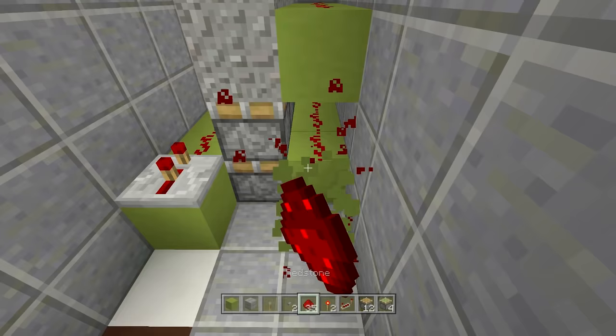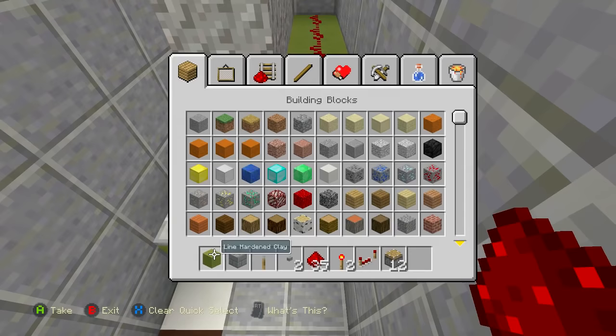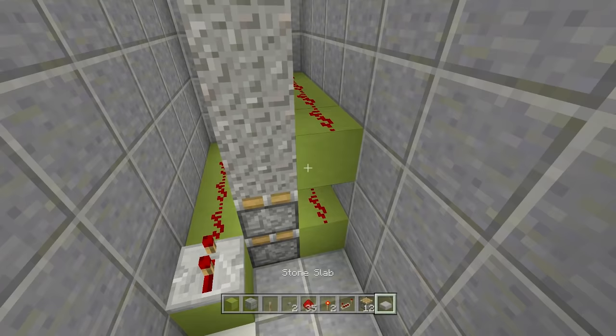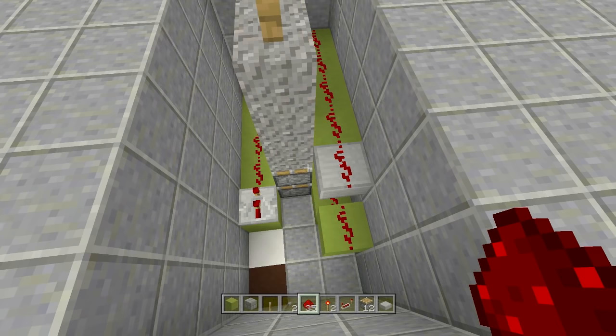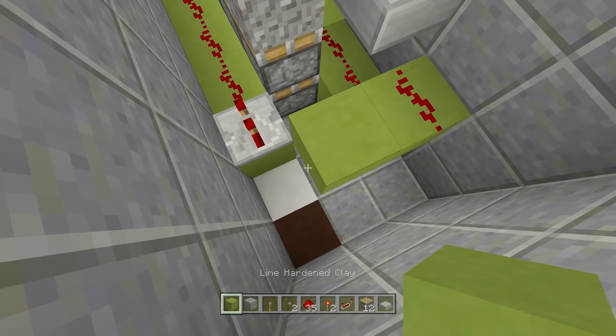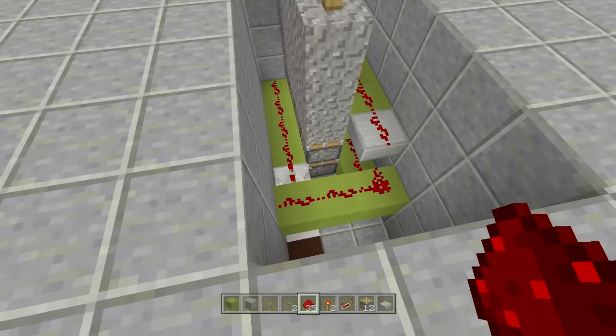Now hook all of this together. Place a slab upside down here, then come out a block and up a block, placing redstone along all these blocks so the top row is hooked to the bottom row. Then bring your line of blocks behind your repeater and place redstone right behind it — that's everything hooked up for the opening function. If any power goes to any of this redstone, it will open up your entire gate.